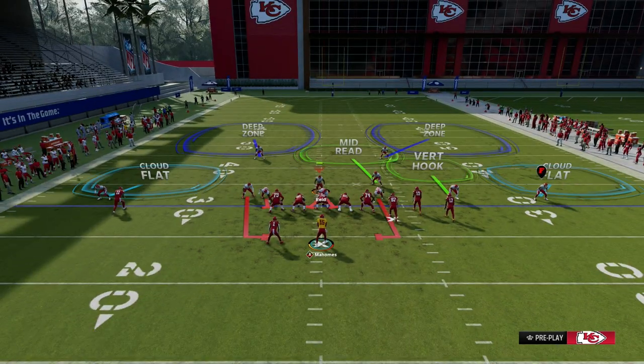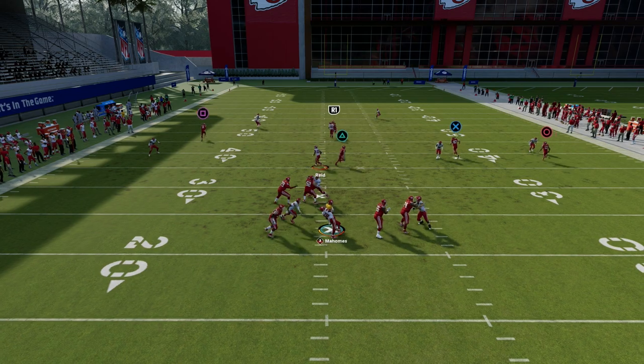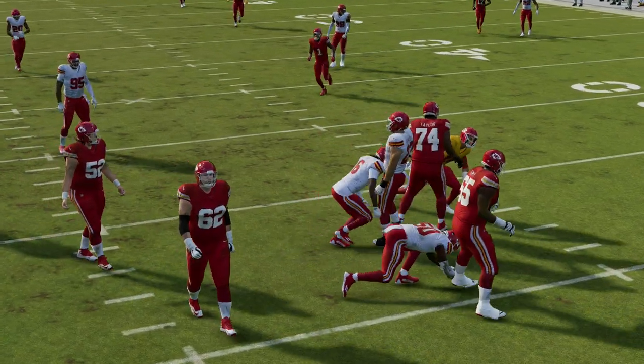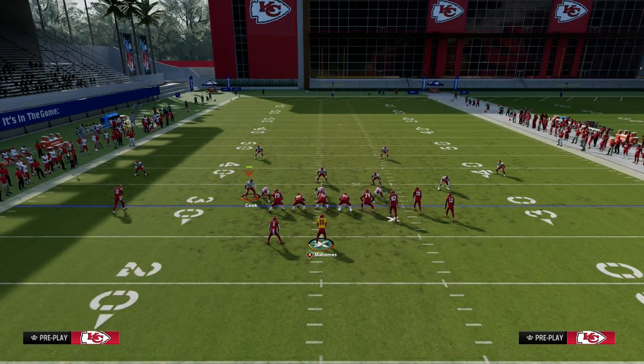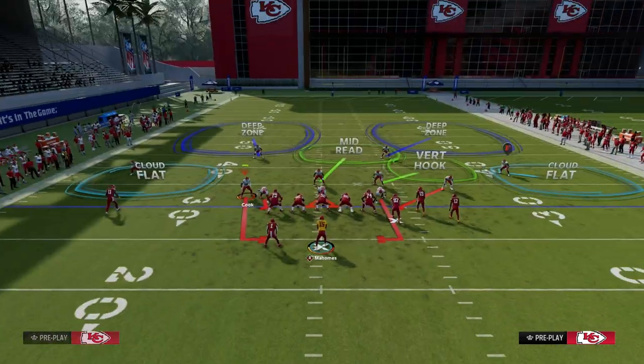I do think passing him makes this blitz a little better. The blitz comes in and they're not able to pick it up. The four-man pressure is really effective. We break all this down in depth — including how to get the pressure to come in consistently even if they block a running back — in the Patreon.